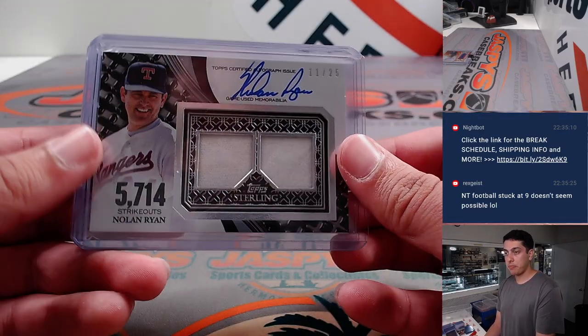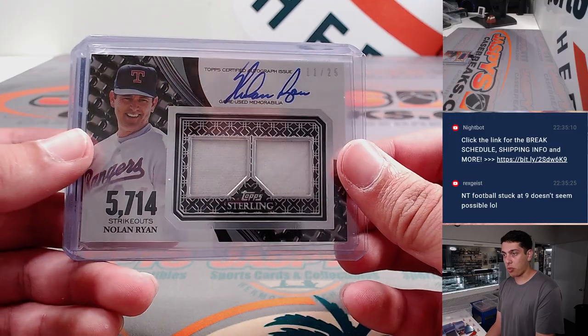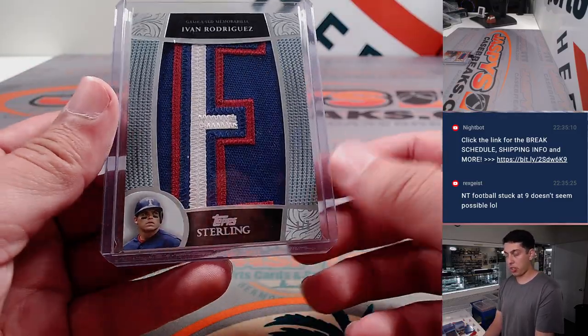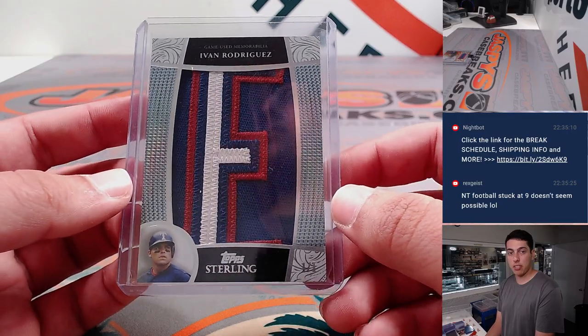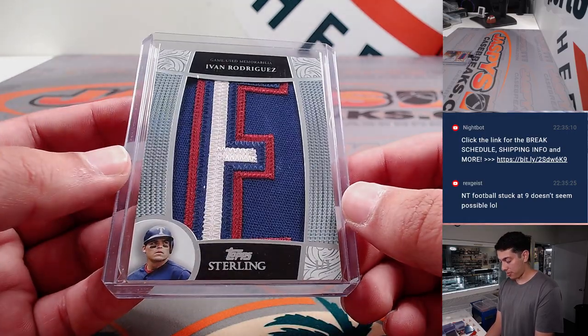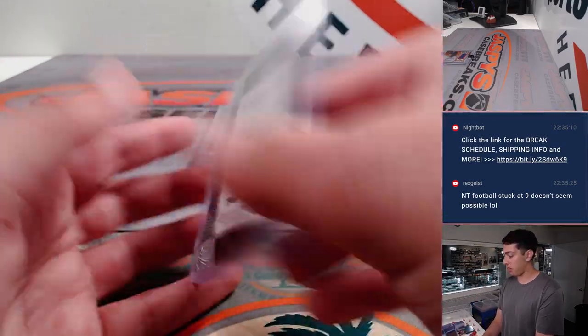And then on to Sterling. Nolan Ryan Dual Relic and Autograph out of 25. Both hits out of Sterling were actually for the AL West. Pudge Rodriguez letter — one of one. Jersey letter patch.